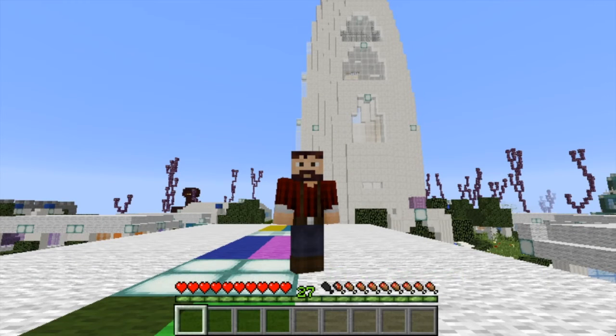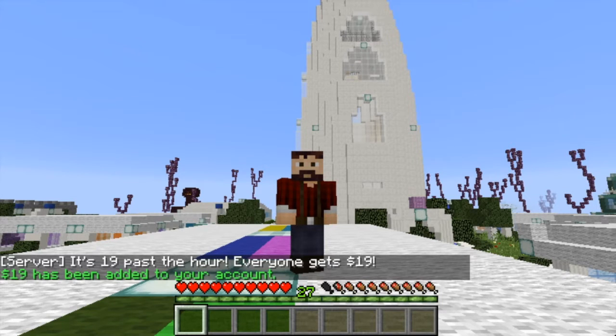All right guys, this is Cole Graff here and I'm here with another video showing you another great perk you can get for being a VIP on Towncraft. You can actually have wings, and the wings work on TC3, TC4, as well as on the lobby.